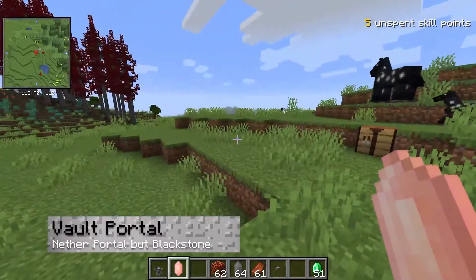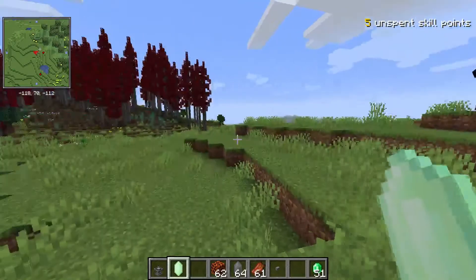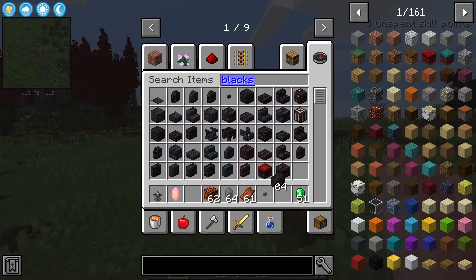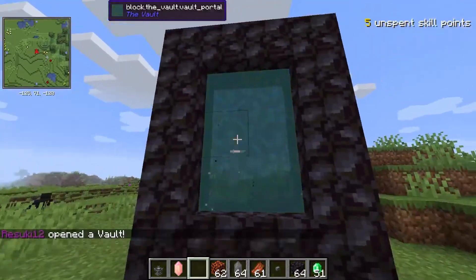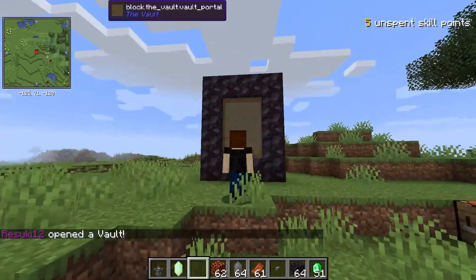Now we're going to need to make a Vault Portal. It looks very similar to a Nether Portal, but what you're going to need to use is Blackstone instead of Obsidian. From here you're going to use the Vault Crystal on the portal, which will create your portal.